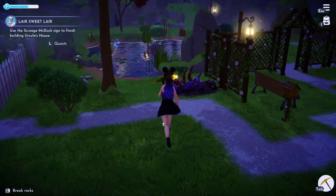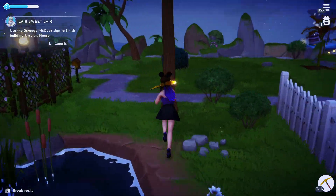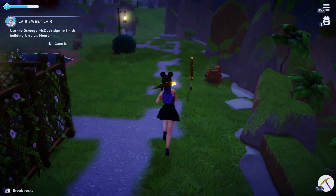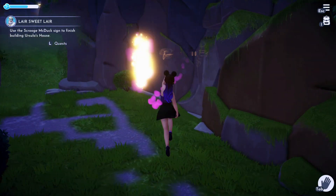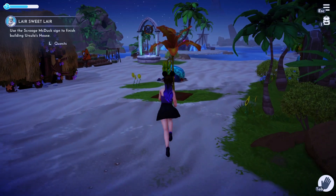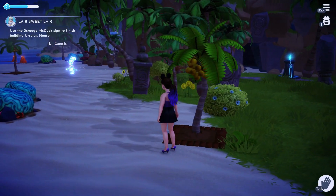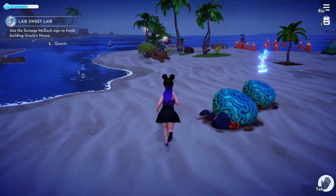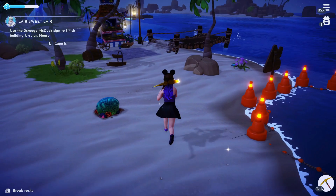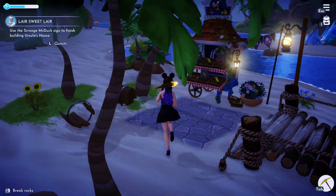Now I know we need to finish Ursula's house, but I kind of want to do Ariel's first because it's not as expensive. I'm kind of willing to do Ariel's first and then do Ursula's, just because I know Ursula's is going to be like a pain in the butt. I mean, I could try and get Ursula's done first because technically hers is the one that I put down first, but I kind of want Ariel more.